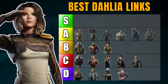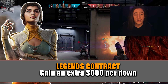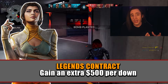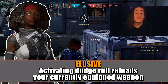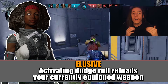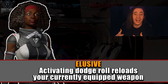Now for A tier, including Kestrel, Lancer, Phantom, Saint, Umbra, and Vi. Kestrel's passive gives an additional 500 per down, which is really good for Dahlia who wants to buy high-tier perks like Lifeline early on, along with her weapons, tenacity, and other things. It's a great early link in the first round or two, but beyond that isn't as useful since you have the money set by round three or four. Lancer's passive Elusive gives you a dodge reload — for respawn modes I'd push this to S tier — but thinking of the game as a whole it stays in A tier. If you're running an SMG or playing aggressively and need to frag out, gaining that roll reload is a good passive.